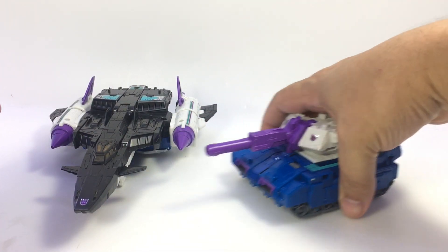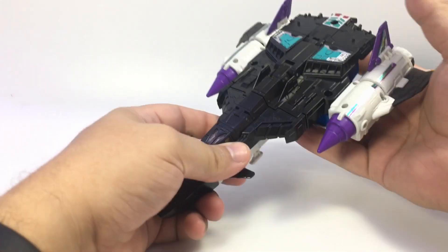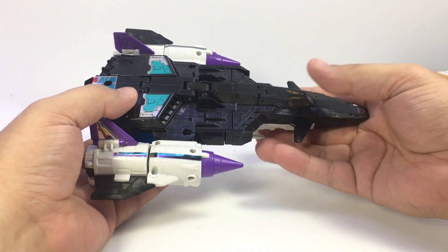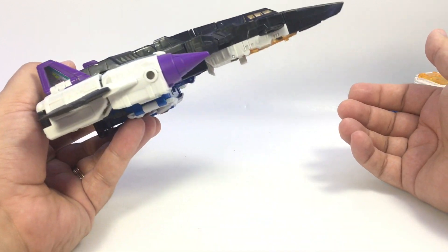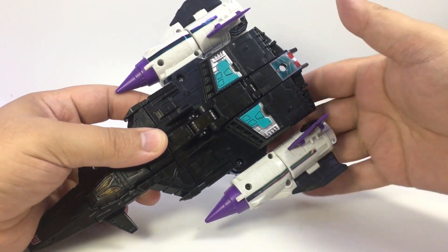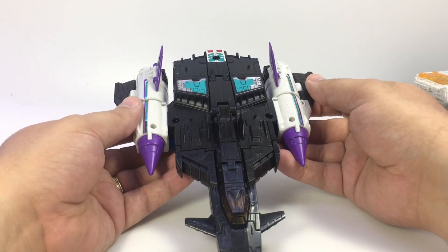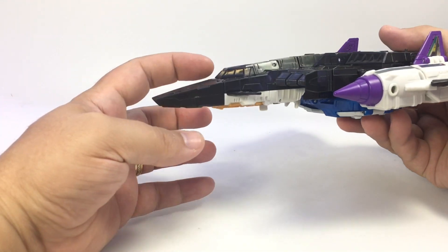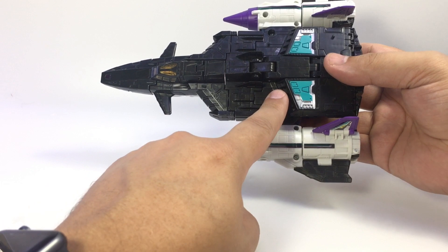The jet also is swooshy — it's not too big. He is smaller than his original G1 counterpart and the Mastermind version. He's got these little landing skids that you can flip up if you want to make him more swooshy. Because of the way he's designed, the arms have a bit of a gap between the body of the jet, but it's forgivable because look at his cockpit — it's cool! He's got a nose cone with a Decepticon symbol on it, some purple cones, some teal, and he's really fun.